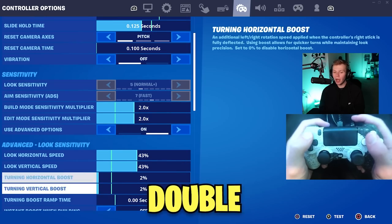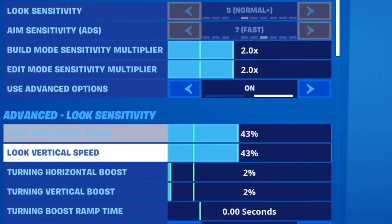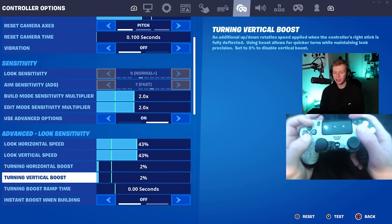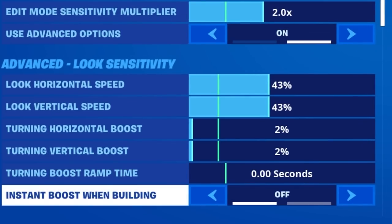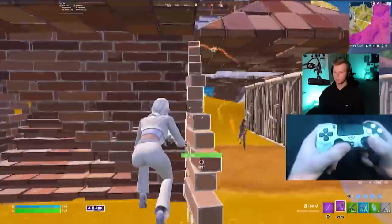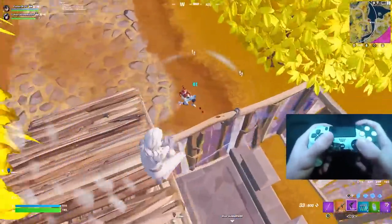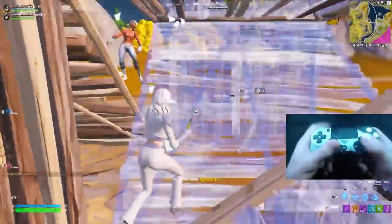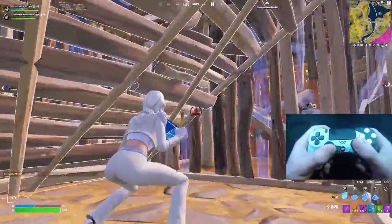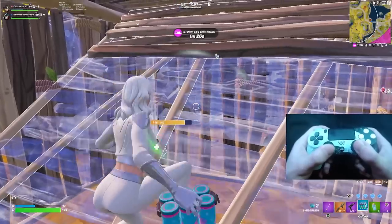My build sense is exactly double my look sense because it's multiplying my look sense, which is 43% on both horizontal and vertical. I use a little boost on the look sense — 2% turning boost on both horizontal and vertical, nothing on the boost ramp time, and no instant boost. This combination of look sense, build multiplier, and edit multiplier has been great for my piece control. I make the edit 90% of the time when I need to — and that's where it really counts. You need to be consistent and able to rely on your builds, edits, and piece control.